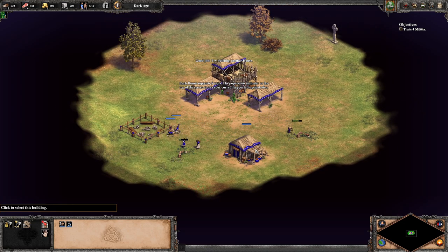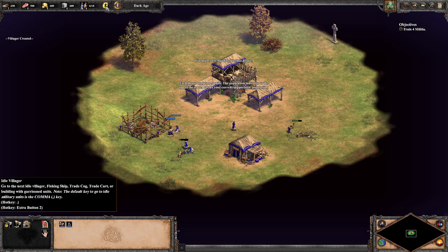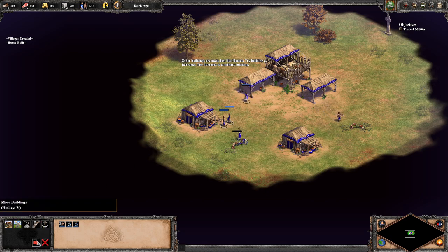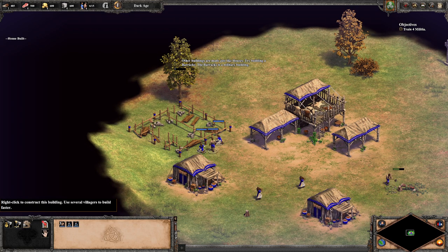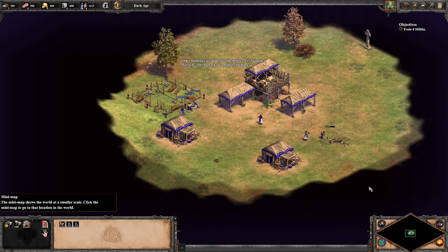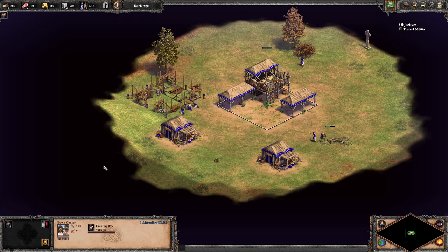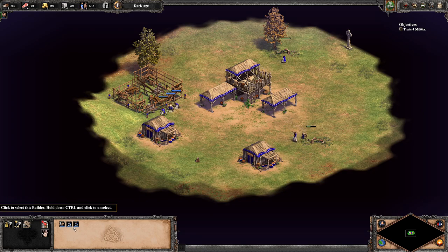The population indicator at the top shows your current and supportable population. We have five villagers. There's an idle villager indicator, which I believe is the period key. Other buildings are made just like houses — try building a barracks. In Age of Empires 2 all the foundations used to look the same, but now you can actually tell the building apart from the foundation. There's a production status display — very cool. This also shows how many villagers you have selected so you don't have to count.